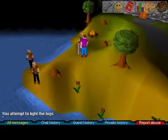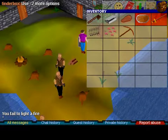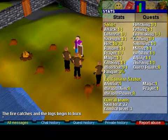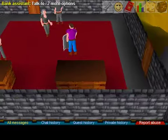You have to drop the logs first. I can see why it's such a bad idea. Then you click the tinderbox on them and now you can make a fire. You can actually fail to light a fire and have to keep doing it until you succeed — that is hilarious. That's enough lighting.